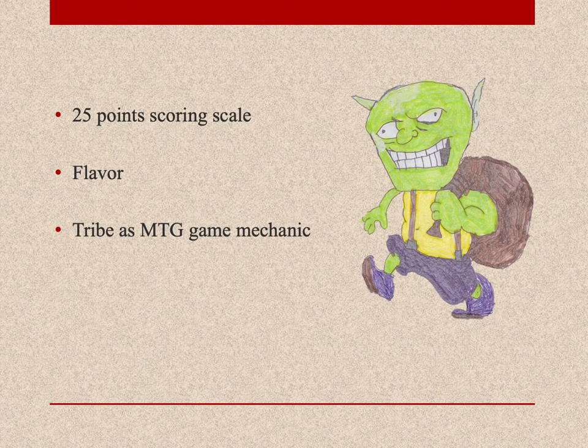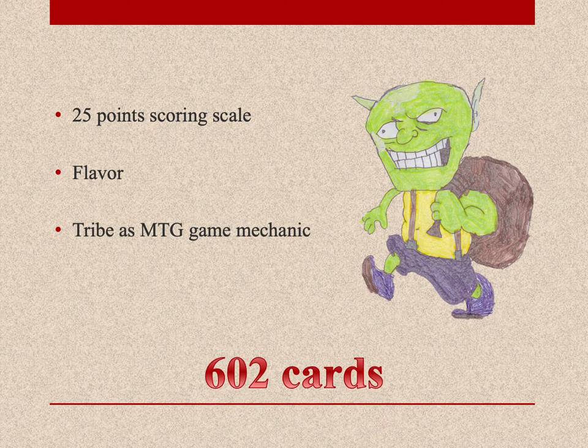The tribal flavor scoring system is a 25-point scoring scale that helps you evaluate Magic the Gathering cards in order to assemble the most flavorful tribal EDH deck. Each card is evaluated for the flavor it has against each tribe, where the tribe is treated as an MTG mechanic. Cards that match the criteria to score points are included in the card pool that a Magic the Gathering player should consider for their tribal EDH commander deck. If a card can score more than 1 point on the scoring scale, the highest score is finally considered as the score of the card. Especially for the Goblins tribe, there are a total of 602 cards that score 4 or more flavor points.